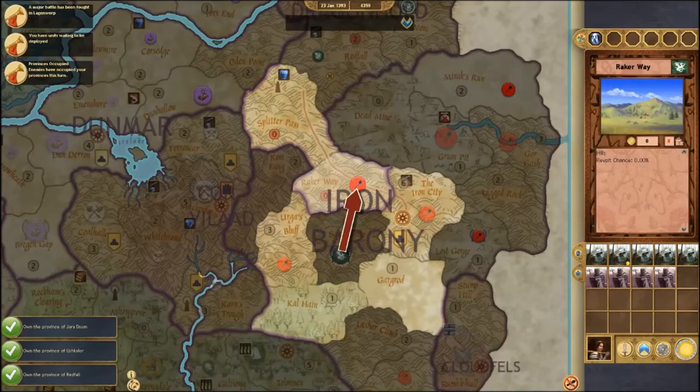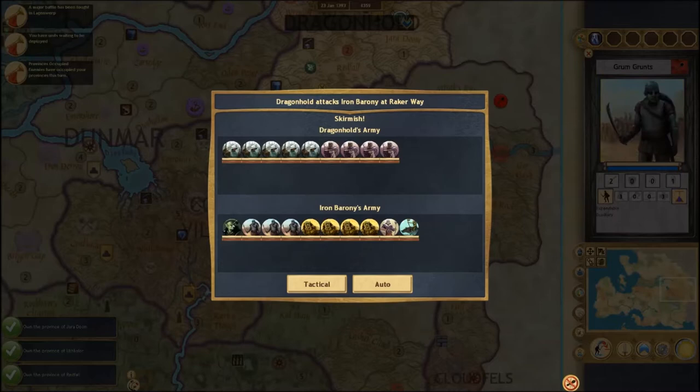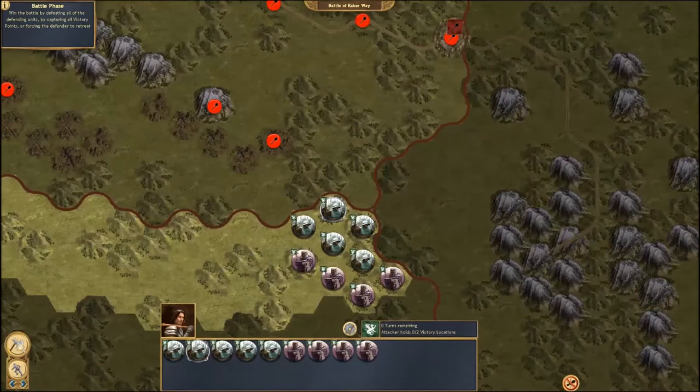We're going to select the enemy army and attack this province. As you can see, it shows us the Iron Baronies army — they do outnumber us by a small margin — and our army here. One awesome thing about this system is the battle name: 'Dragonhold attacks Iron Barony at Raker's Way' — this will be called the Battle of Raker's Way. We could auto-resolve, but since it would likely be 50-50 or favor the enemy, we're going to go ahead and hit that tactical button.